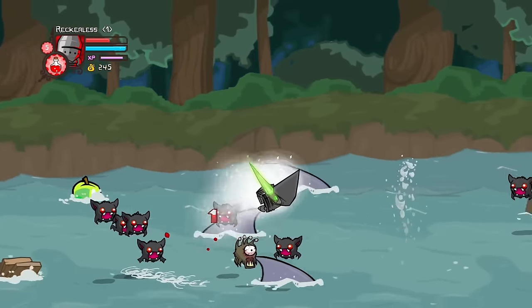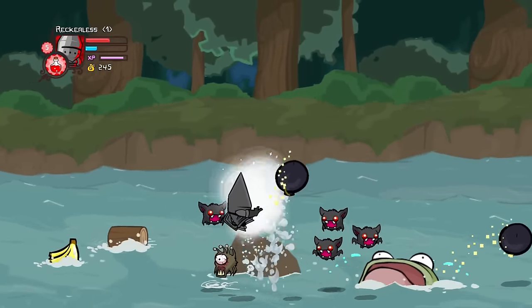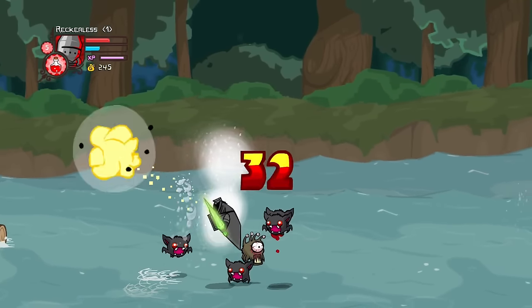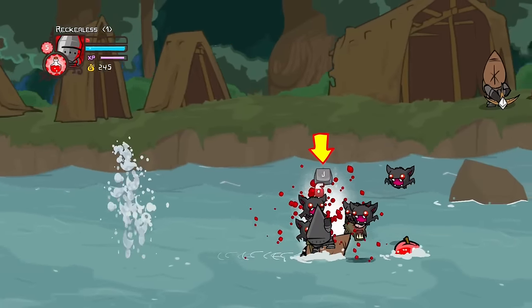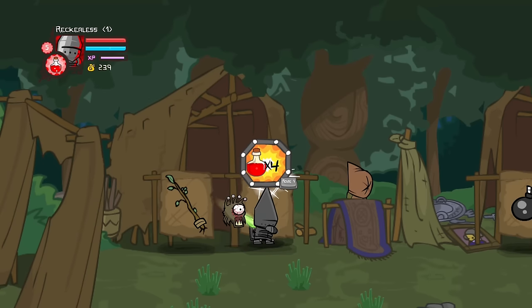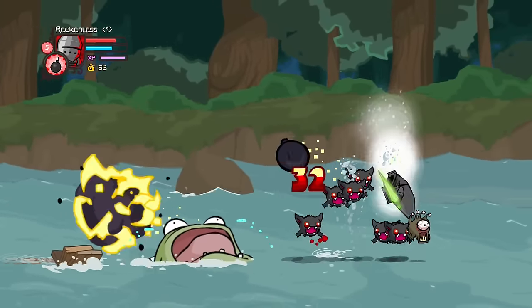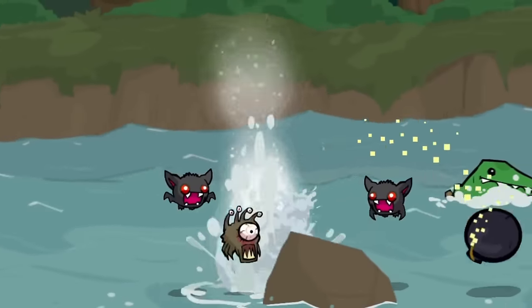Moving into the river area and once again we have a bit of a problem — I'm starting to notice a theme with the river as it's always a problem in these runs. This time it was the bats, as they had a really strange hitbox. You had to throw the bombs to the left of the bats for it to hit them. By the time I properly figured it out I was low on health and unfortunately died. I used this opportunity to restock healing potions and buy some bombs, then jumped back in to give it another go.